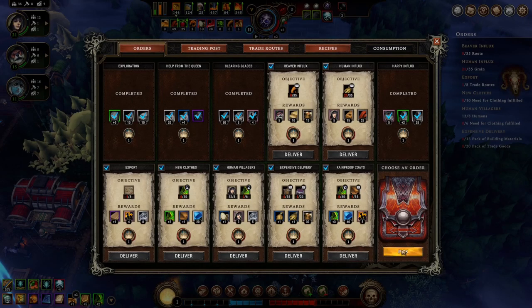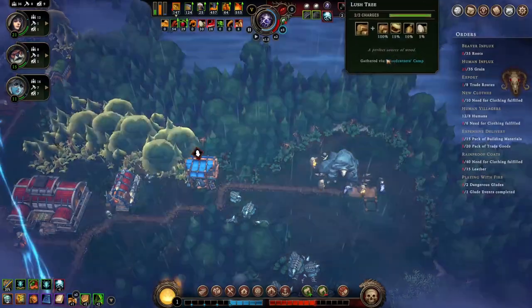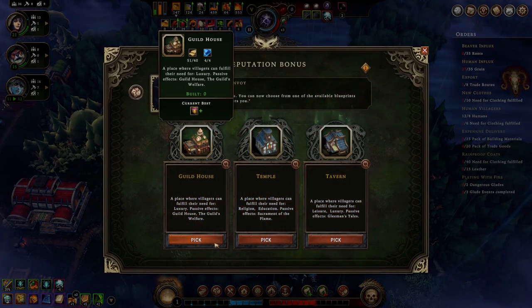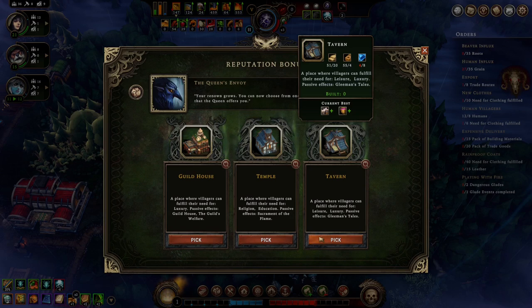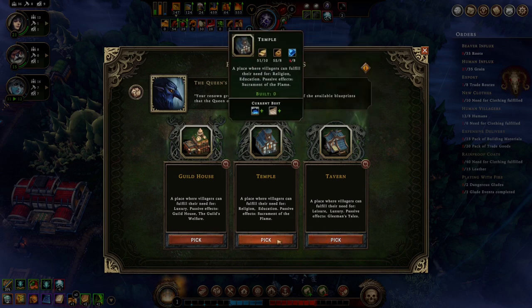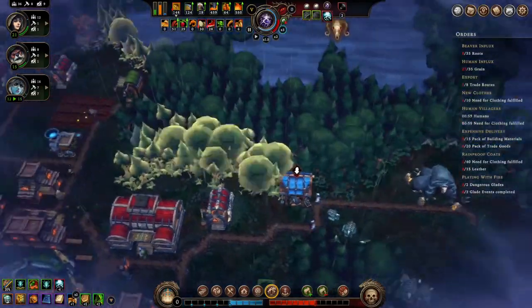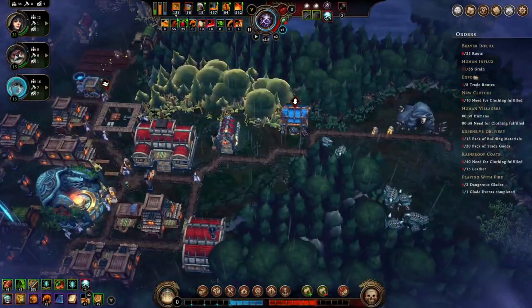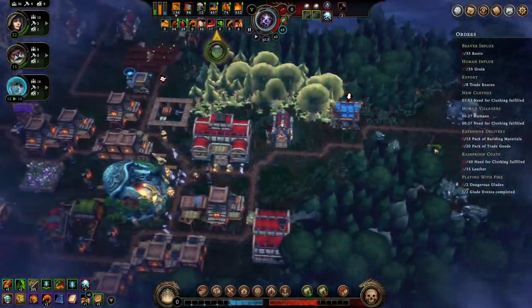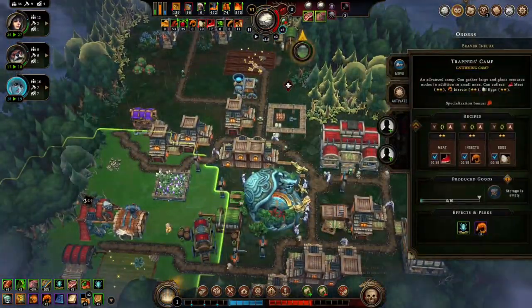Clothing and leather — sure. Provisions and wood versus dangerous glades events — we'll do that one. What can we get from here? Guild house, temple, tavern — this one seems good. We're almost good on our grain and our clothing is coming up. This gets eggs, meat, and insects.